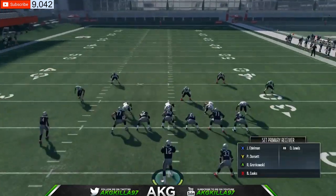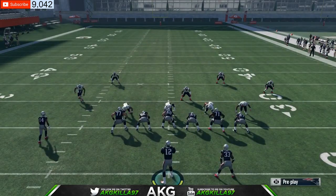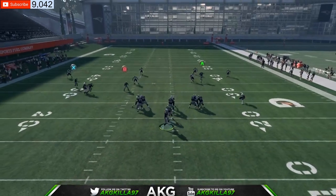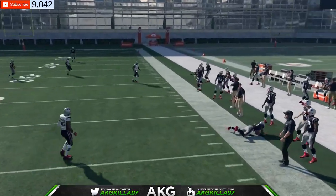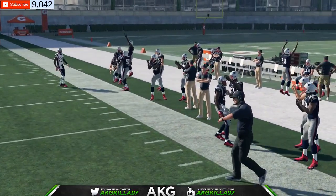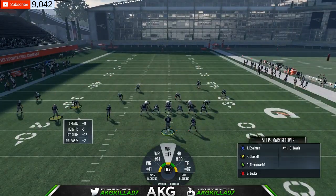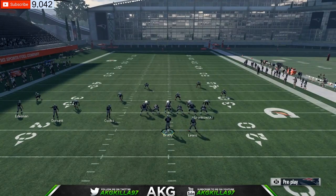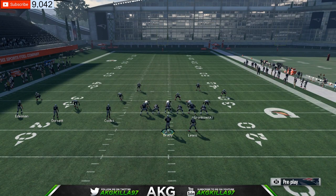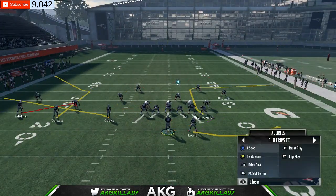The fade route from the tight end takes away the safety and the right-side corner, so the crossing route from Philip Dorsett — you can either low ball it or throw it regularly. Snap the ball, chill in the pocket, hopefully you get time. B goes over the wire — wide open, literally open as hell. That's play number one: fade Gronkowski, your tight end, and hit Brennan Cooks. These plays are dots. You guys got me 200 likes on the previous video so I'm bringing these plays to you — on to the next one.